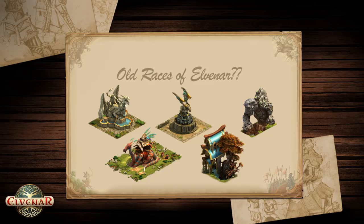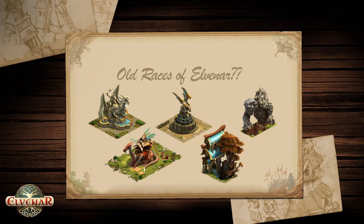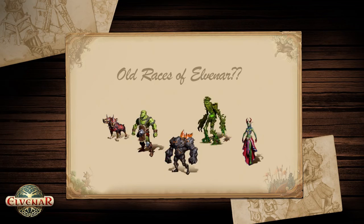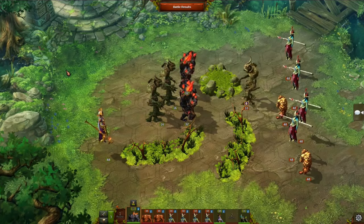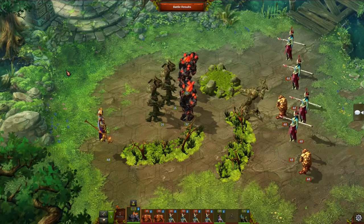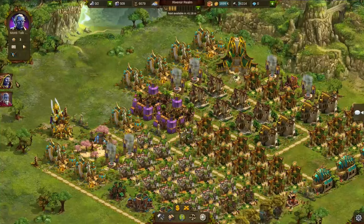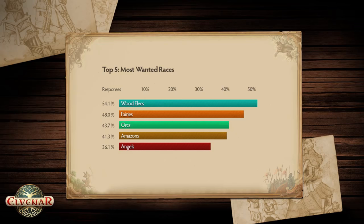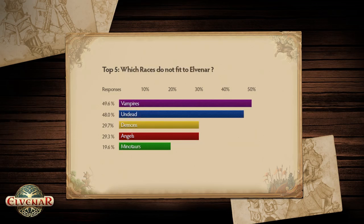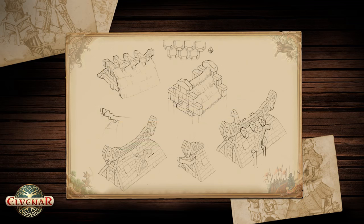If you have followed the Elvenar story so far, you know that the lands of Elvenar were once populated by many different races. But all of the humans and the Elves became extinct for mysterious reasons. Now the wisest and brightest minds of your race have found ways to revive them. Every future segment in the research menu will center on a different race, giving you lots of new building types but also further improving the old ones. It's a clash of two cultures, each learning and growing from the other.